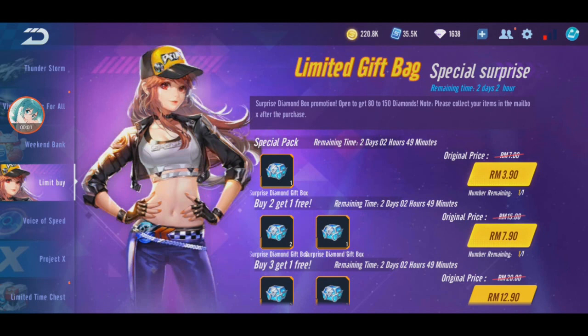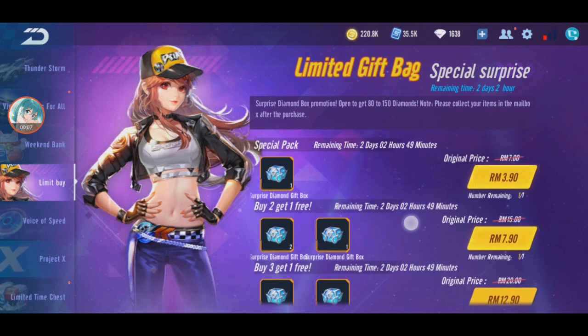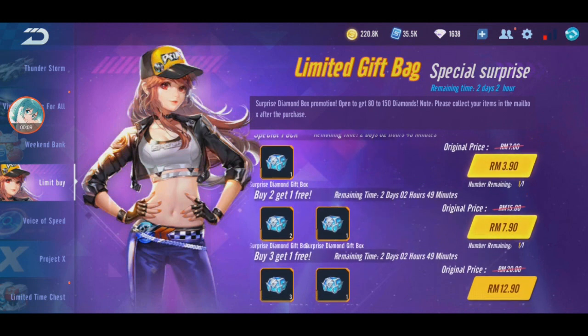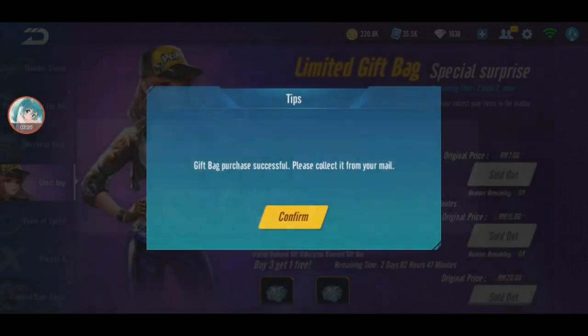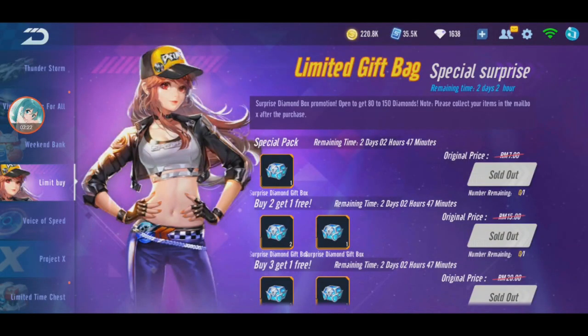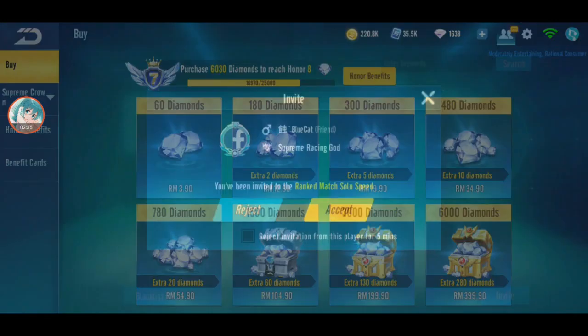I'll just buy all 3 and hope to get a lot of diamonds. It's only purchasable once, so I'll buy all 3. That's 4 ringgit, 8 ringgit, 13 ringgit — about 25 ringgit total. How much diamonds do I get? Originally 25 ringgit is about 300 plus diamonds.